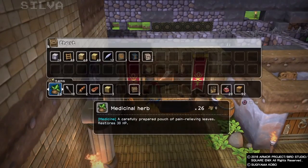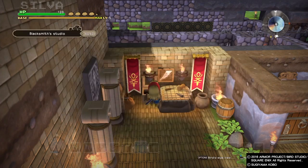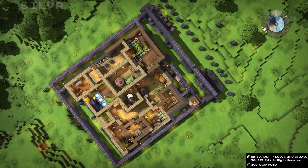Let me go down here and show you this quickly — because I bet they probably made something. See, they made two equipment display stands since I've been here. Your residents will make those in the blacksmith studio for you — just make sure they have access to it and they'll eventually build it, like any other crafted items.